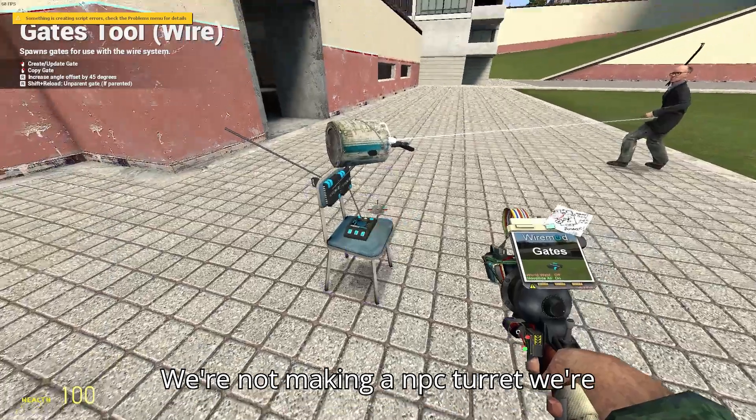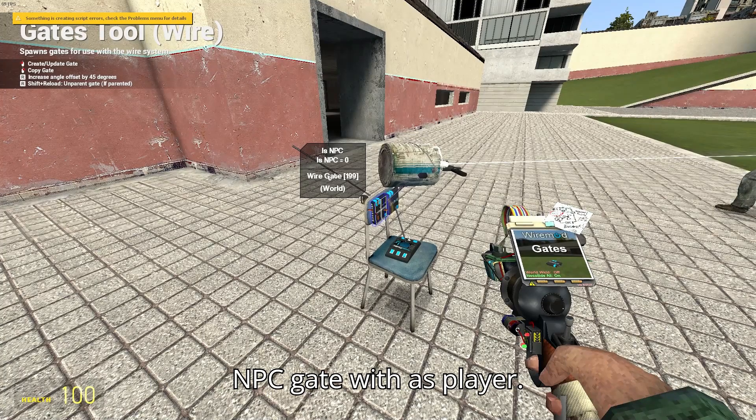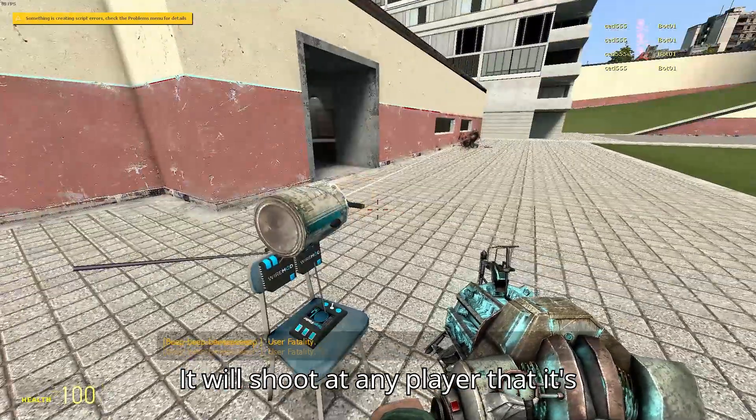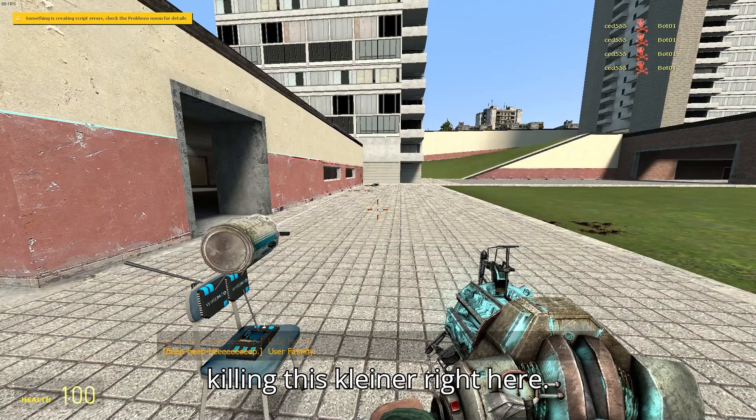Actually, we're not making an NPC turret — we're making a player turret. So replace the is NPC gate with is player. It will shoot at any player that it's pointing at, so now it will keep targeting this client right here.